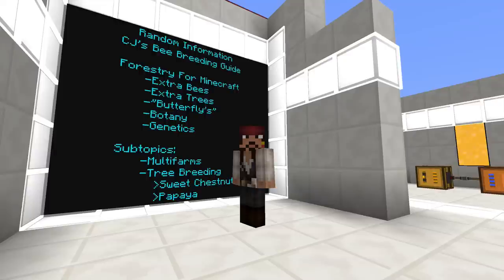Forestry for Minecraft is a large mod, or I like to call it kind of a compilation of different mods. We have Bimmy's mods here that I've listed: extra bees, extra trees, botany, genetics, and there's also Bimmy Core. I kind of threw in butterflies too, because butterflies are a part of this. So we'll be talking about items from all of those different sub-mods, all again by Bimmy. I'll throw the wiki link in the description below, although some of the wikis — especially for genetics — are not quite fully compiled yet, which is why I'm making this tutorial.